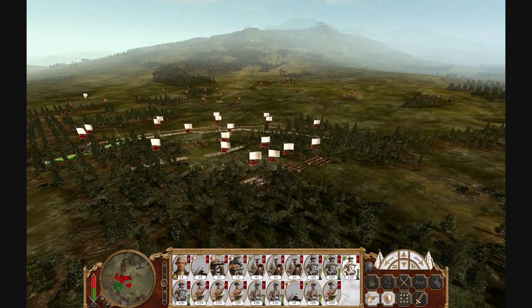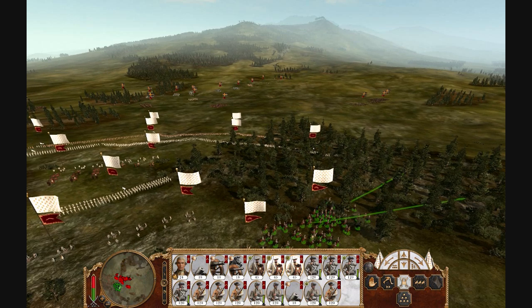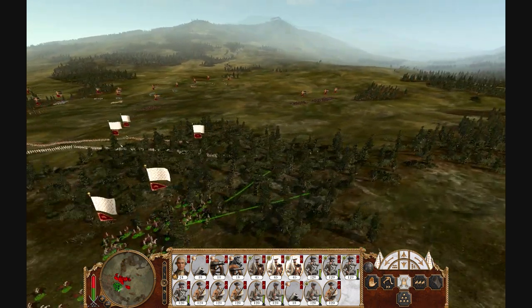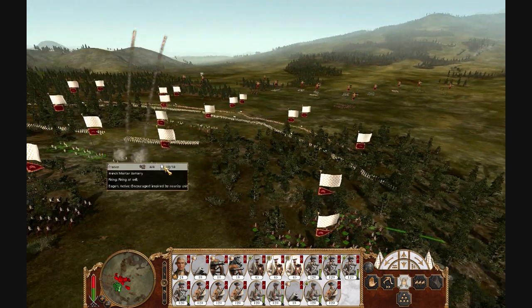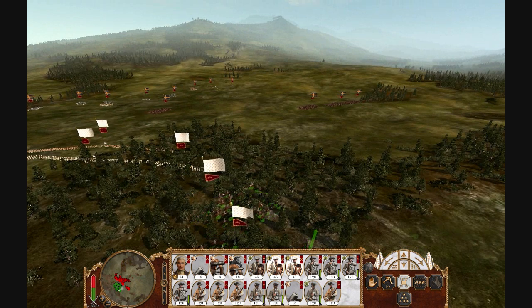Now the cavalry is forming on my flank. Again, they have to cross through the forest, and the forest negates their speed, which cavalry gains strength from. So you guys are going to ask which units I'm using — I'm using the Gendarmerie cavalry, three squads of Old Guard infantry, and four line infantry squads with my reserves.